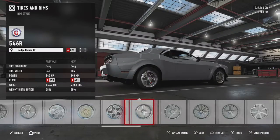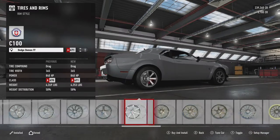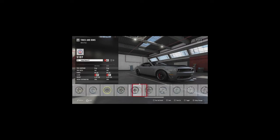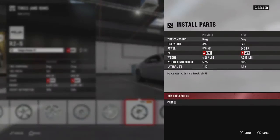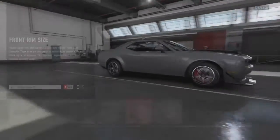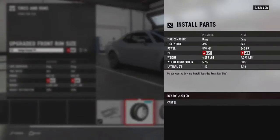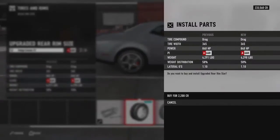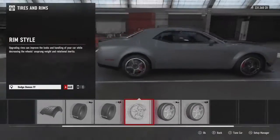Now he's picking some rims — if you're upgrading the car, you definitely do need to pick some rims. I think he's going to go with the R25 rims, and yes he is. Buy for £3,500 credits in the game. Now he's going to change the size of the rims, put them up by one, for £2,200 credits.